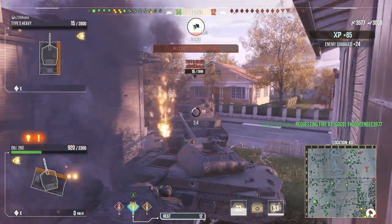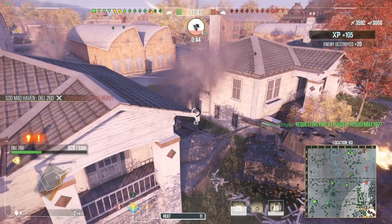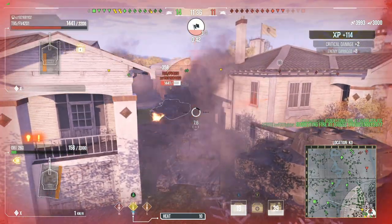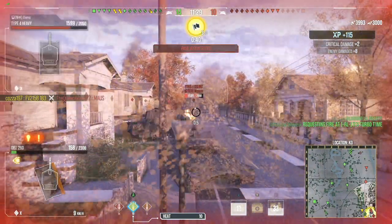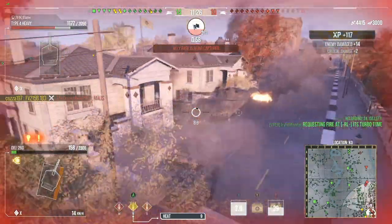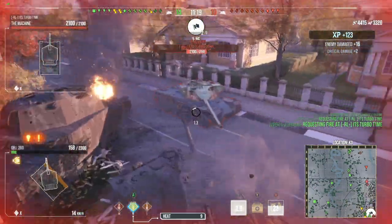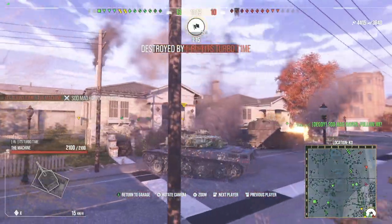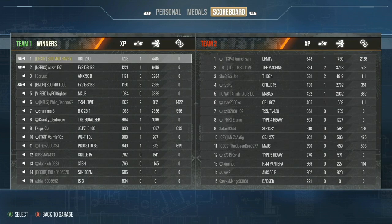I kind of made a misplay trying to get positioned a little bit better and he was able to get a shot off. But we did take him down for his last remaining 15 hit points. We got the tank a little unstuck, took two shots, putting one into the T95. Overall, Object 260 — 4,415 dealt along with 3,640 blocked. Not a bad match. Really good performance for that tank.